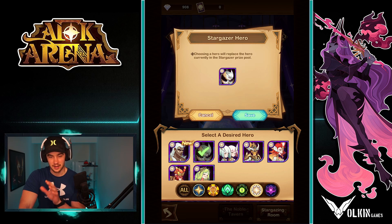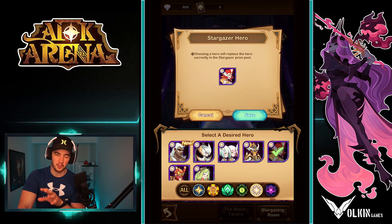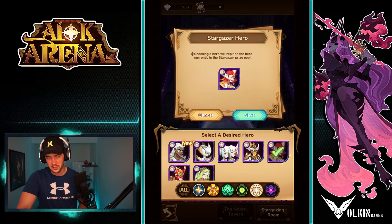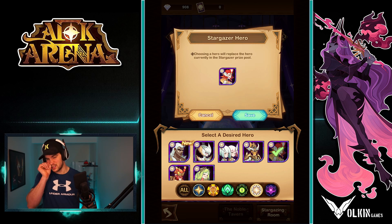Twins and Taylene are both really, really strong options. I personally think I'd go for Taylene first — some people would go for twins — but they are definitely the two you want to stargaze for first. And on the topic of actually stargazing, if you're free to play especially, you're not going to be stargazing until a lot later.